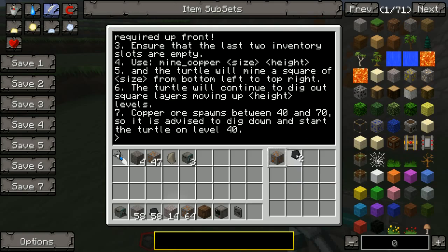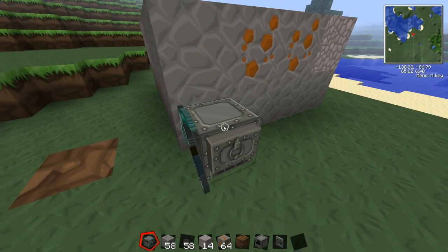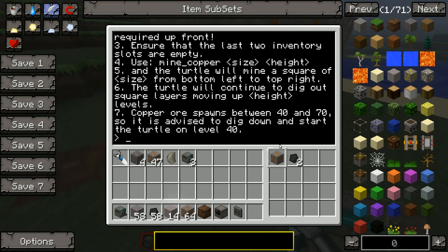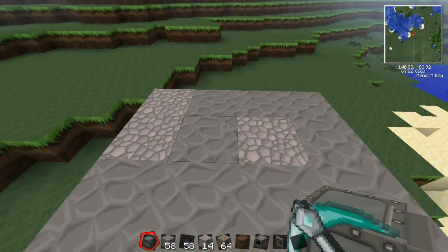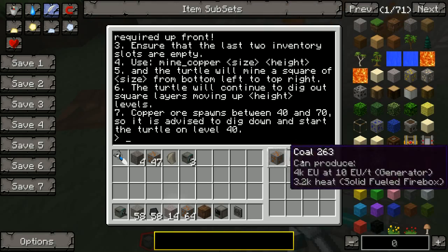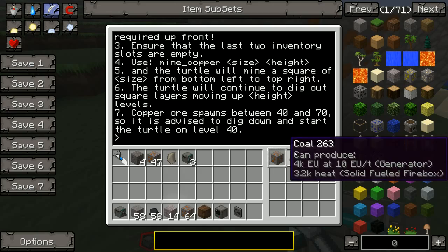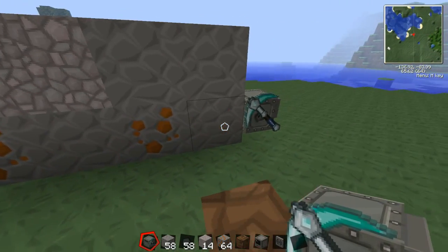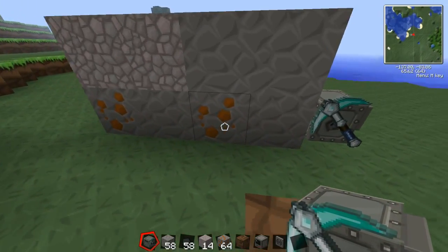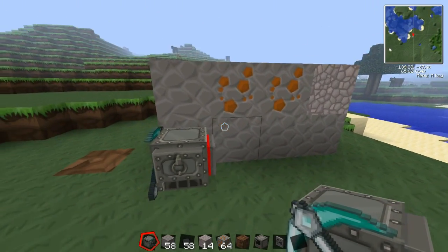It does have to be in the second slot. It's important to note that when you run this program, it will check if you need fuel — it checks to see if turtles require fuel. And if they do, it's going to calculate the total amount of fuel that it'll need to complete the job. It'll want all of that fuel up front — it's going to completely consume all the fuel up front for the entire job. The amount of fuel you need is the size times the size plus one, times the height. So it's size × (size + 1) × height.